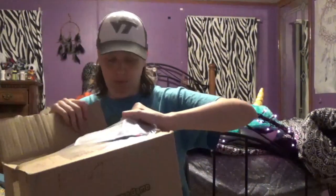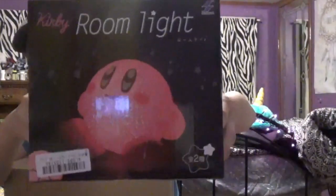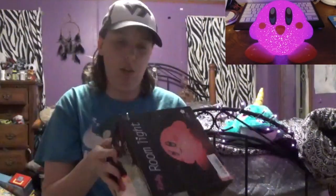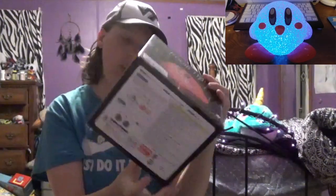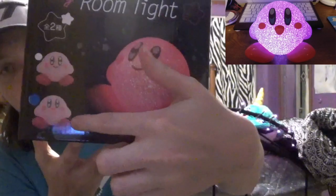We can just break the box completely — that works too, right? This is a Kirby room light. He basically lights up. If you look on the side of the packaging it shows you the different colors he lights up. There are apparently two different versions — one with the mouth closed and one with the mouth open. I got the one with the mouth open; you can see the blue dot at the bottom. I'll probably just take pictures and put them in the video because I have this giant box to get through, but I really love this and I really wanted it.